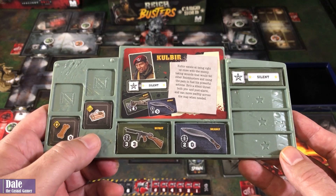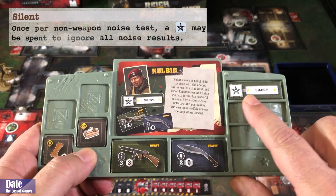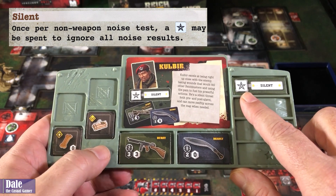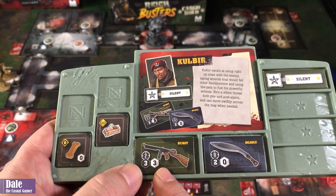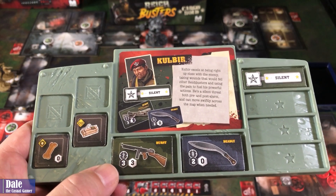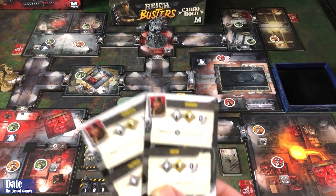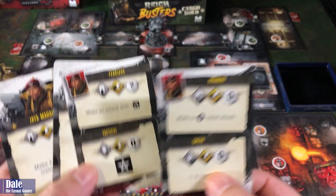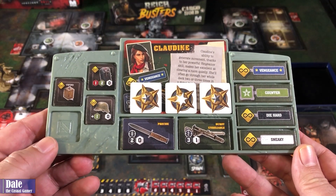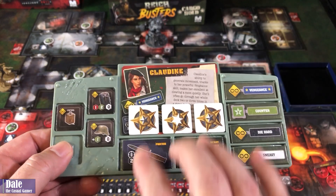Coming in with Kolber — this is his first mission. He's coming with a demolition charge. He's got silence so he can spin a special symbol to ignore all noise. There's a misprint on his card — he comes with a machine gun with three noise and a burst, and he's got a machete with deadly. His two starting cards, plus Fearless and Bravery drawn in. Next we've got Claudine, who everyone should be familiar with. She's got the detonator.